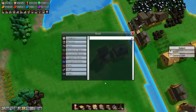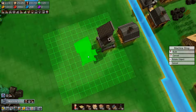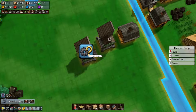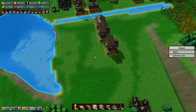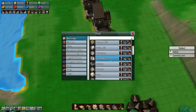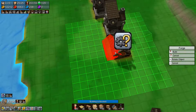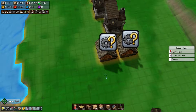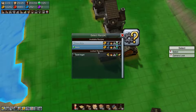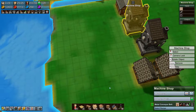We need two forges and another machine shop. Let's build another machine shop and stick it in here — you are going to make gears. Then we need a couple of forges. I want to move one over there, and the other one there. One makes nails — not nails — iron plate. The other also makes iron plate, because we don't need nails for anything.